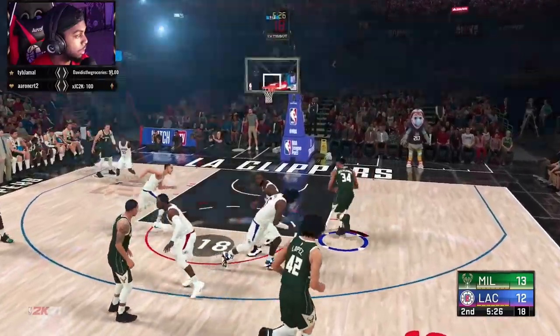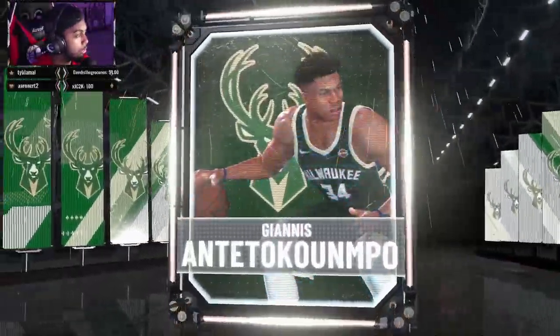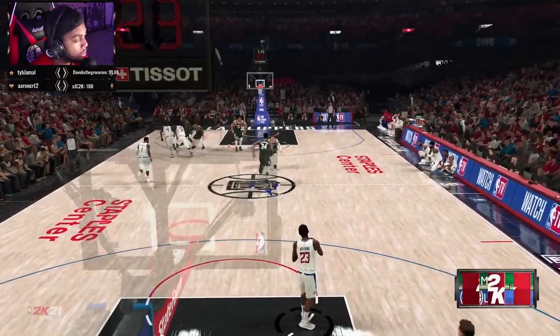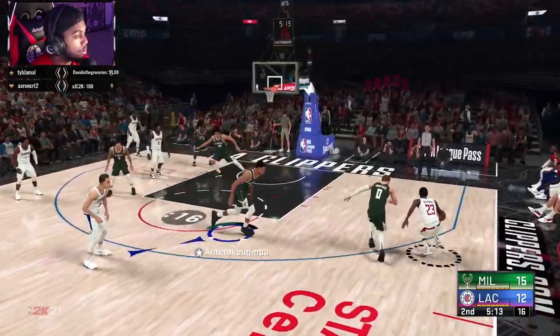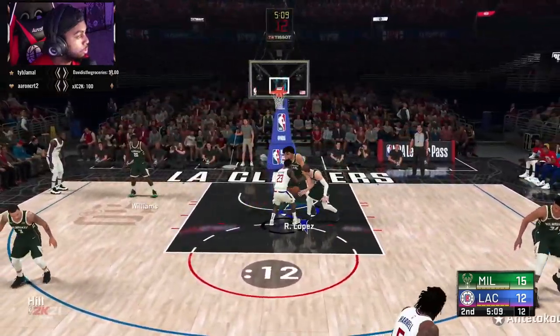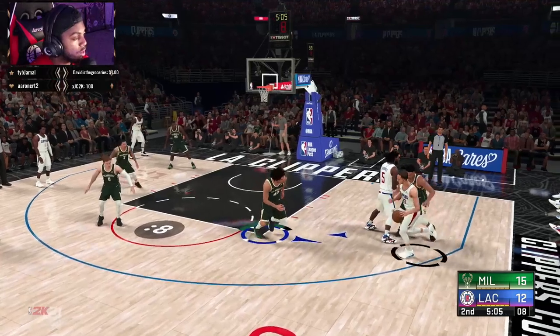Just get to that rack — big dunk, easy. You can literally get the ball up the floor with Giannis without a problem. That's why I say this is one of the bigger cards that will be a must-have on your team in the early stages of 2k21 MyTeam. When I come across more cards I will do more gameplay videos on those cards — if you're interested, hit a thumbs up.